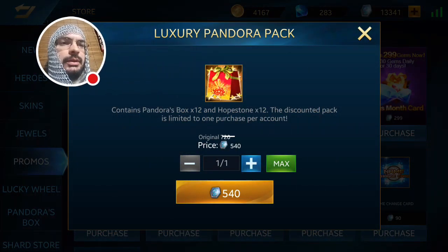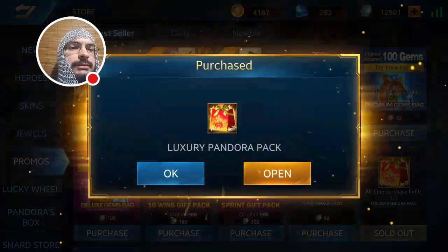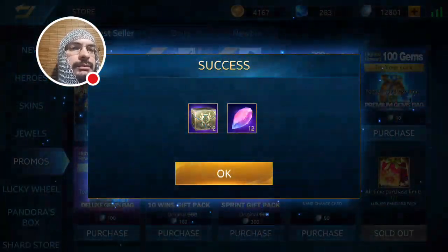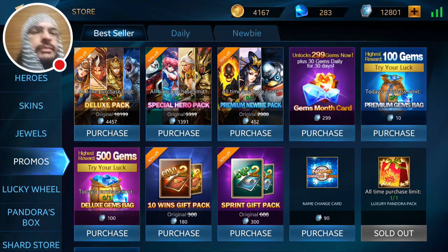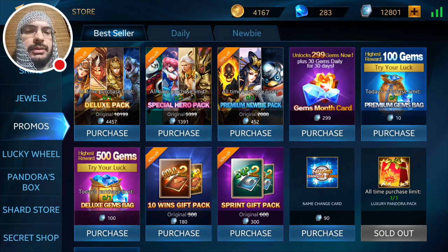We'll start off by going in and purchasing this single luxury Pandora pack — max one — 540 tokens. Open it up, there we go: 12 Hope Stones and 12 boxes. Hopefully we will do it in what I have on me already.